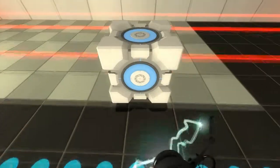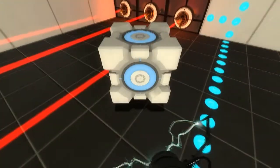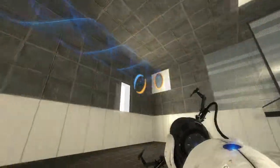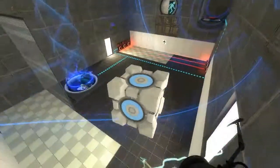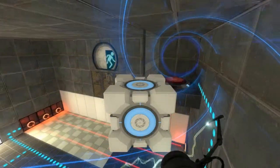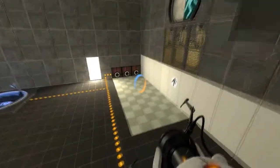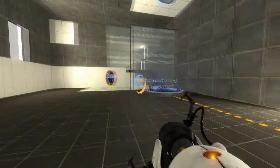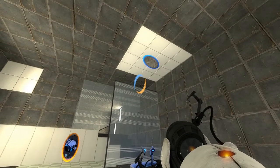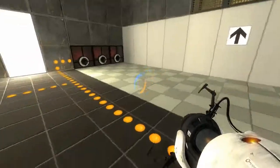Wait, what? That was instant death! That's not normal for Portal 2. So my question now is how am I gonna get through here if these things are just instant death? Here's the obvious thing: I just need to go up in here and place this cube on this button. So that can go right there - that completely disables the lasers of death. But it also disables the thing that I need to use. So how am I gonna get up there?